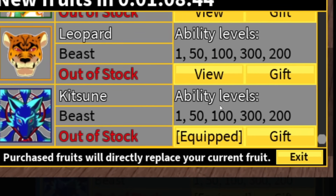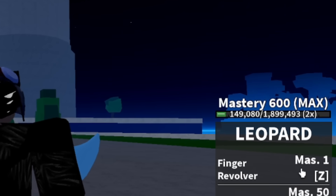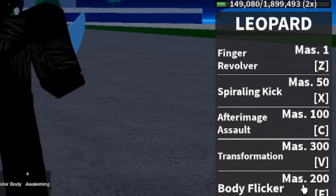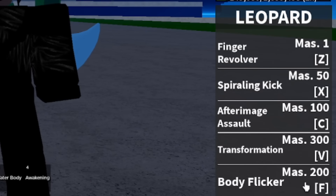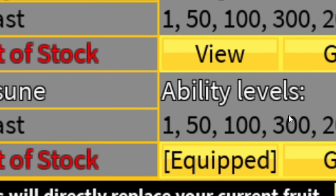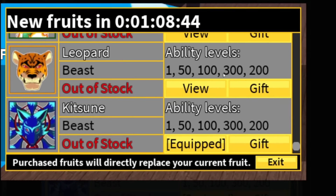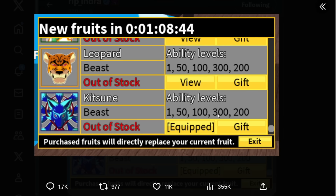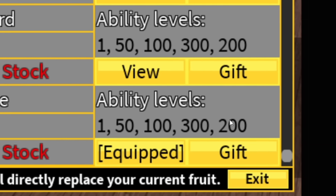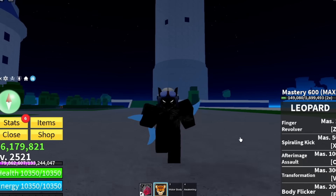What's even more crazy is that the ability mastery levels are the exact same as Leopard. For the Leopard fruit: first move is 1 mastery, then 50, 100, 300 for the transformation, and 200 for the body flicker — the F move. For the Kitsune fruit: first move is 1, second move 50, third move 100, fourth move — which I believe is going to be the full transformation — is 300, and the fifth move, the flying or mobility move, is 200.